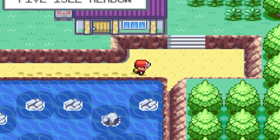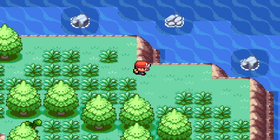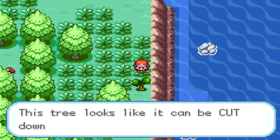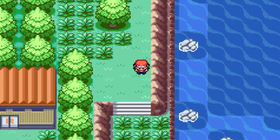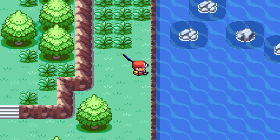So to access this area, you need to have completed the side mission with Celio. We're going to head over to the area with the fishing spot. You might want to bring some repels, just because there are some areas you might encounter some other Pokemon. We can get them down here. Let's get going.